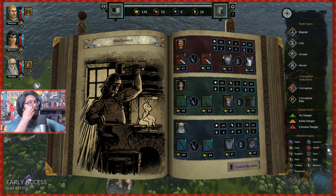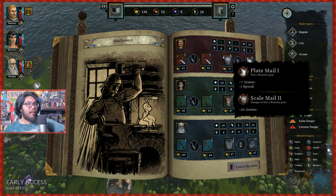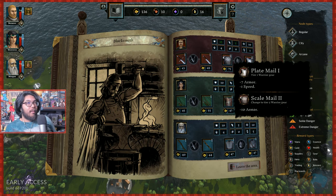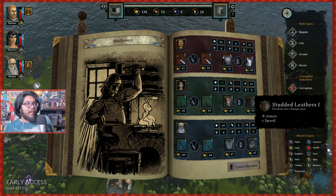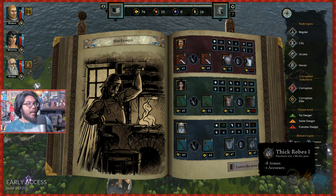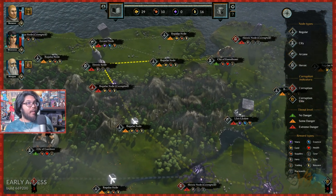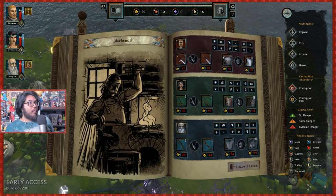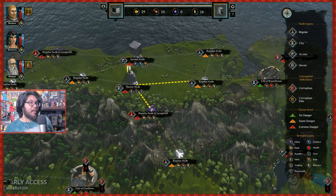Armor or way more armor with negative speed — I want this guy tanking it up. Give me mega armor. Who cares about accuracy or range? We don't have much money. We should probably give everyone a lot of armor right now. There's a corrupted node, heroic node, or regular path — if we go here, we can go to the city and heal. The negative speed doesn't matter much — I'm going all in on armor.